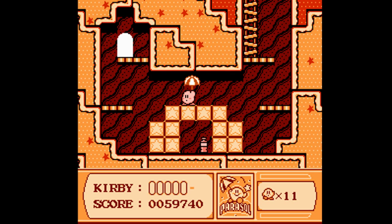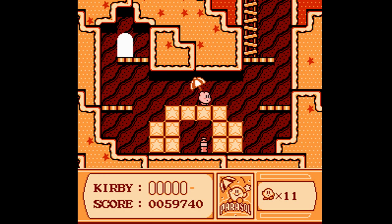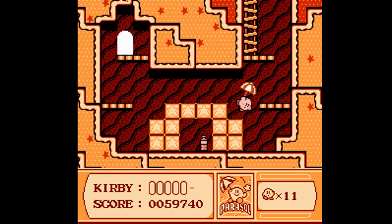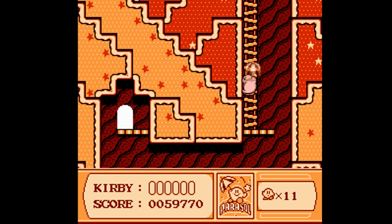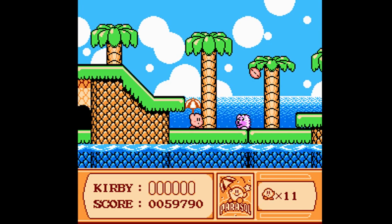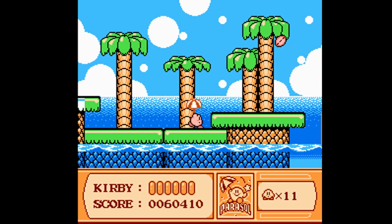When you eat it, Kirby gains the Parasol. When you jump up in the air like this, you can float down, and you can even use it as a weapon. It also has another very neat use — it will protect you from anything that tries to fall on your head.